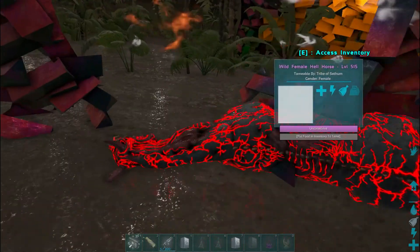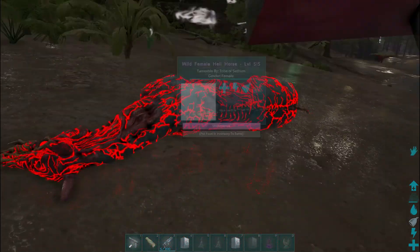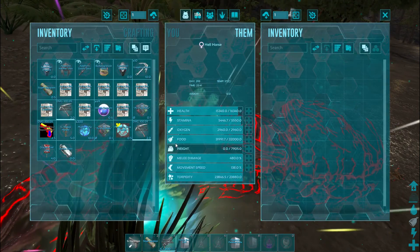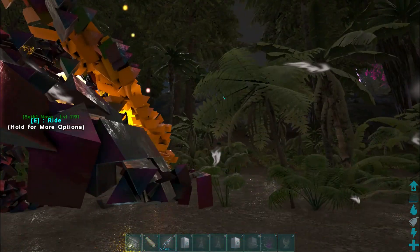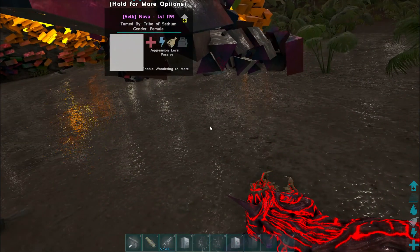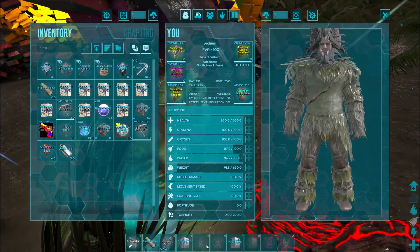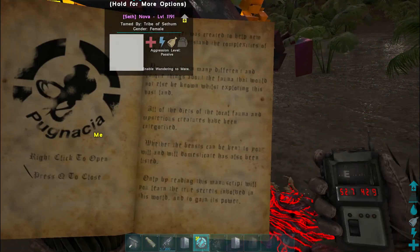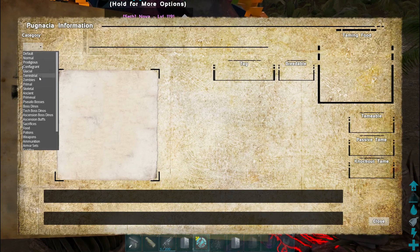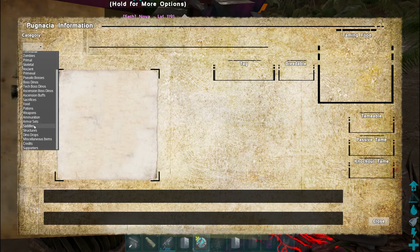We've got one entrance there and the glacial giga which I found and tamed - it wasn't that difficult. I was out flying and came across this weird-looking grave thing. I got close to it and this creature popped out, and obviously I wanted to tame it. I knocked it out and had no clue what this thing eats. It's a fairly high level. I'm going to open up the manual and have a quick read to see what kibble I need to feed it.